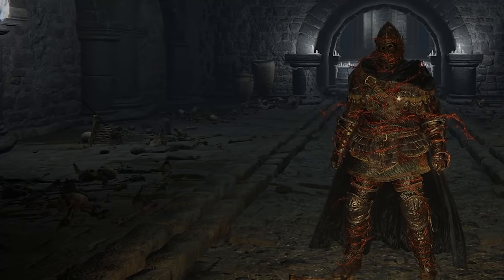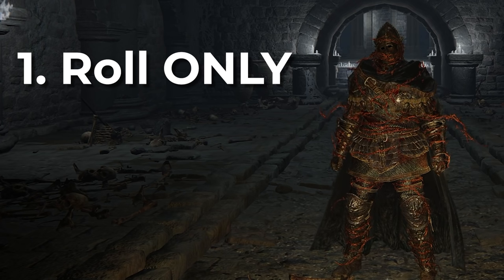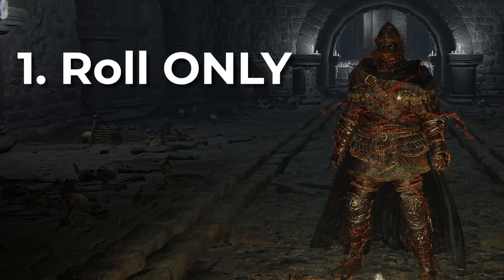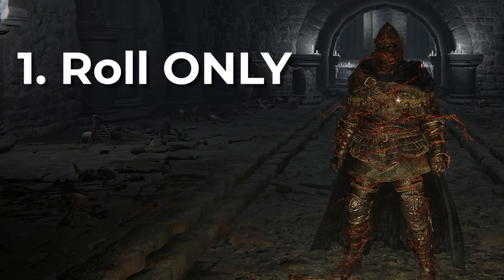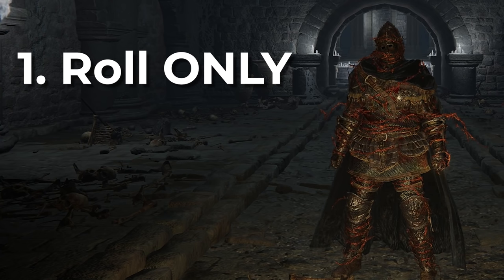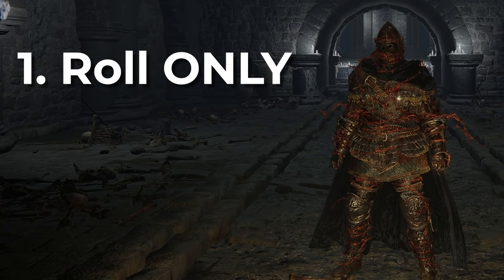Here are my rules for this run. Rule one: roll only. Any damage I do must come from the Briar Armor's roll — no weapons, no attacking, no offensive spells, and no ashes of war. This applies to everything: between bosses, between cuts, all boss attempts, and even rune farming will all be done without attacking enemies in a traditional sense. This also means creating a new character, so all talismans and spells I want will have to be unlocked within these limitations.